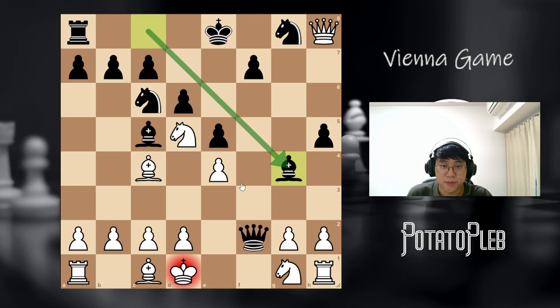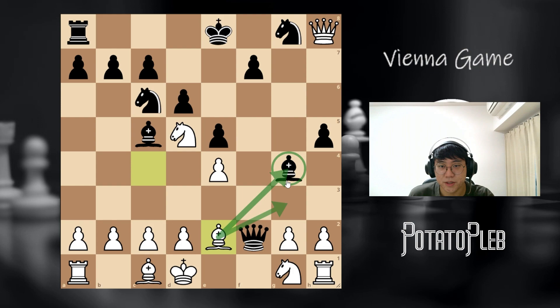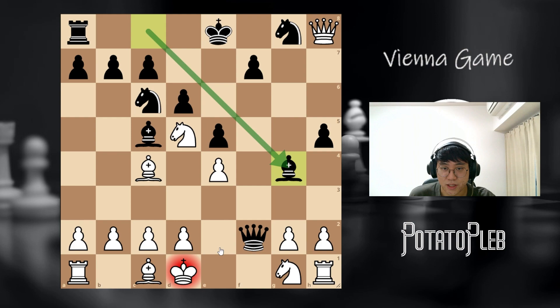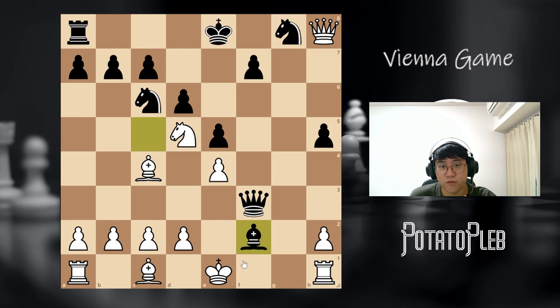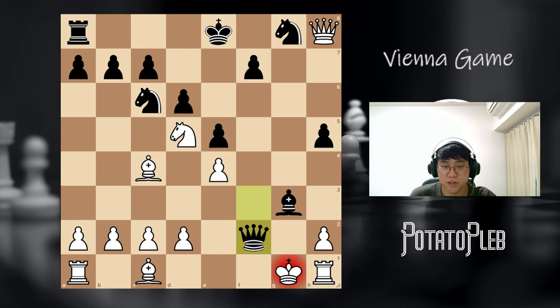The only move that's okay for white in this situation is knight e2. However, we can run into a lot of trouble. Let's say you play bishop e2 thinking that attacking this will be a good idea — but this is just mate in 1, because the bishop is pinned. If you think you can block it with the knight, it won't work, because after bishop takes, takes, check — we are running into a mating net. This is checkmate.